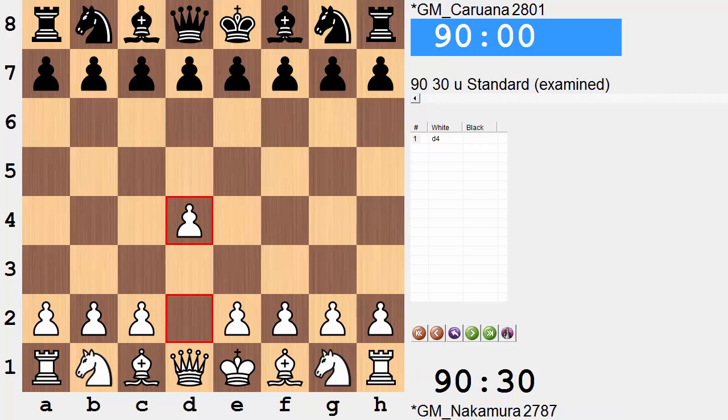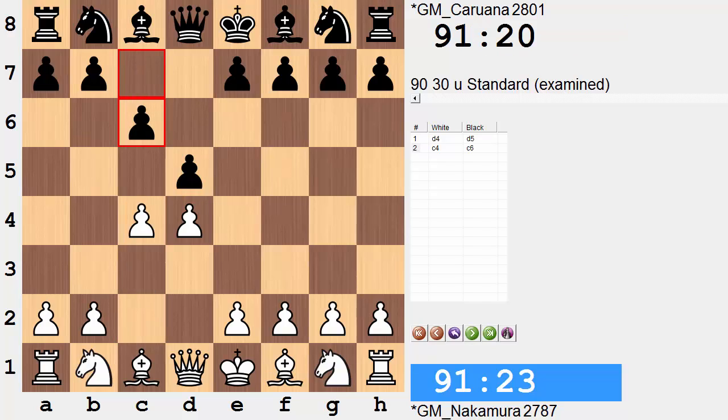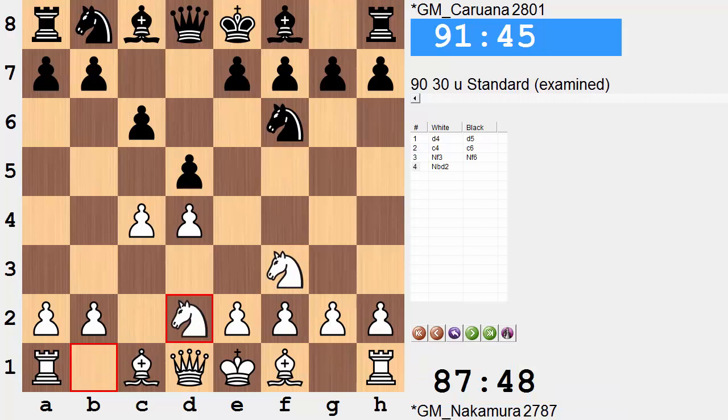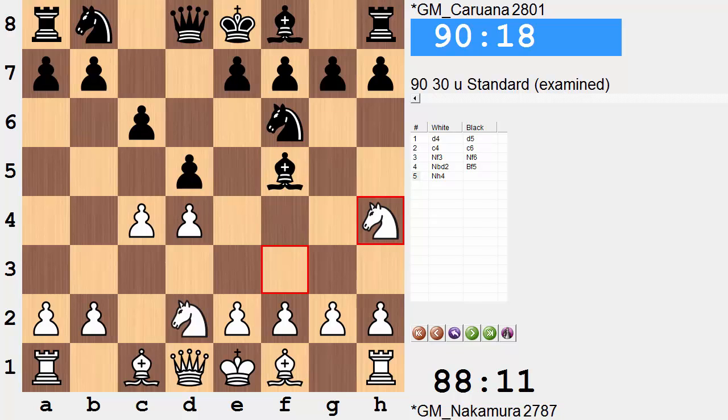Nakamura again on the white side opening with d4, Caruana replying d5, c4, c6 - the Slav Defense. Both king-knights come out. Knight b to d2, the Briar variation, and now bishop f5, getting the bishop outside of the pawn chain, but it's now a bishop that's accessible to a knight. White looks to pick up the bishop pair.